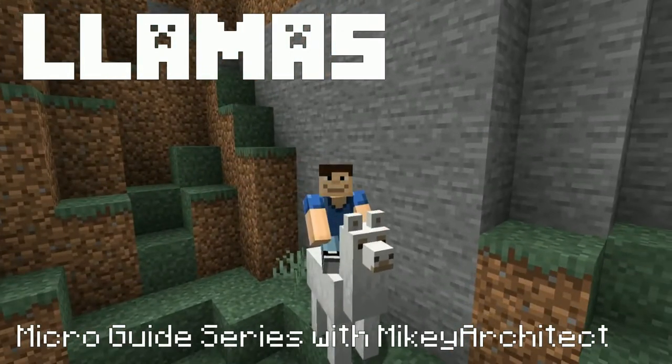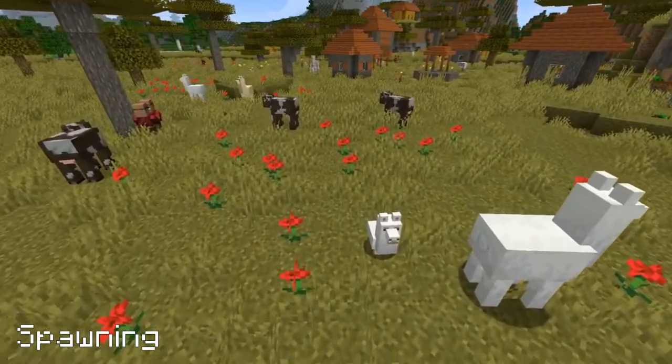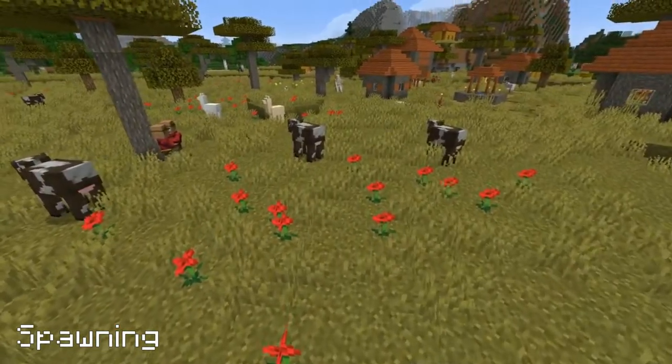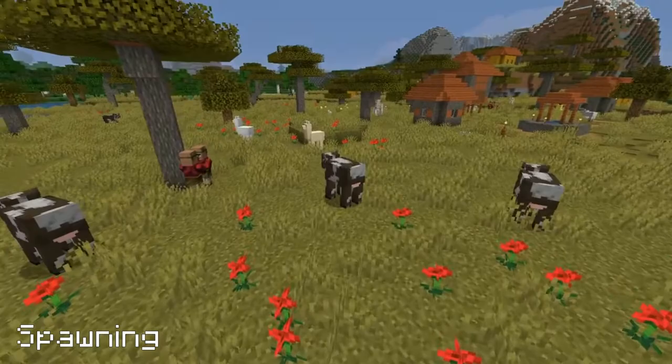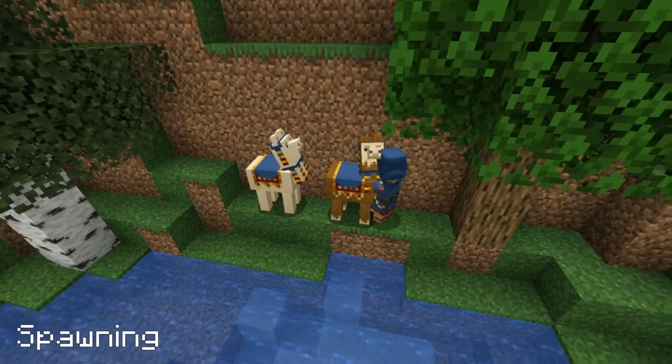Hi there, my name is Mikey Architect and welcome to my video about llamas. Llamas are a tameable mob that have inventory space. They can be found spawning naturally in both savannah and mountain biomes, and they also spawn when accompanying wandering traders.